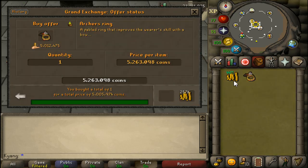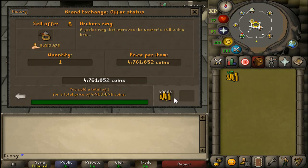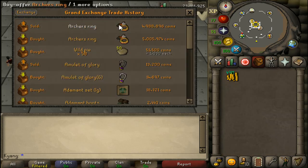It bought for 5,005, so that is the highest point it is going to sell at. Then you sell it for minus 5% and it sold for 4,988 — so that is a 17 GP margin. When you go back and buy the actual archer's rings, you put it in anywhere from 4,988 to 5,005.